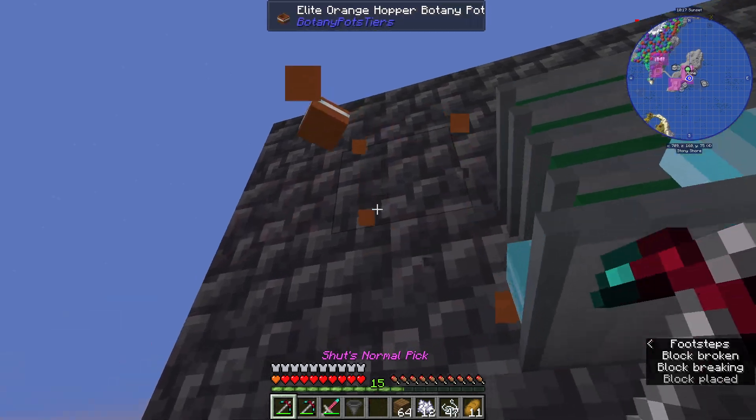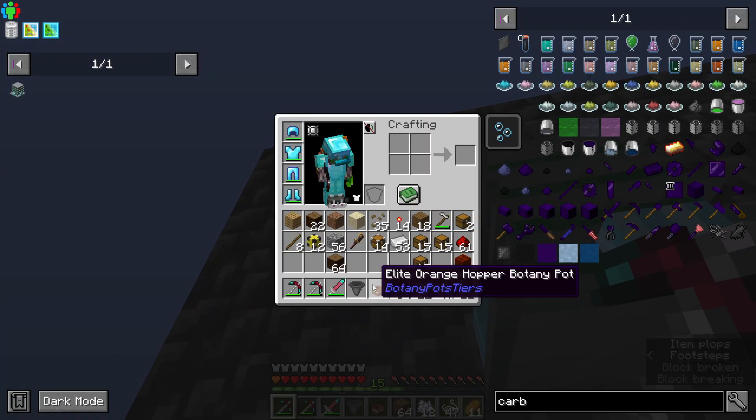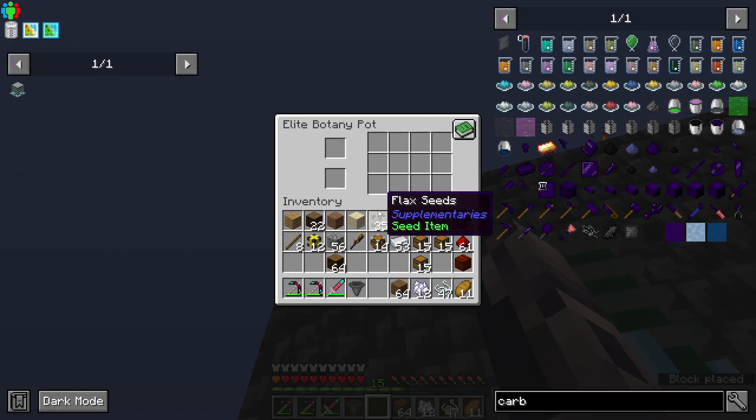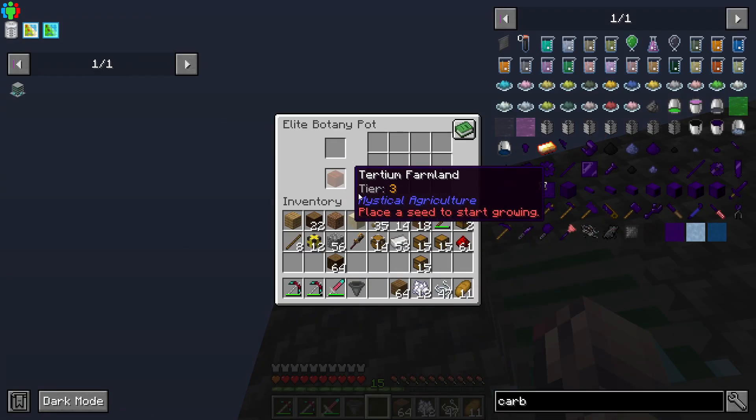We're going to put a... oh, this is a normal pot, isn't it? No, it's a hopper — it just doesn't have anything on the bottom. We're going to put that there and put teridium farmland in there.